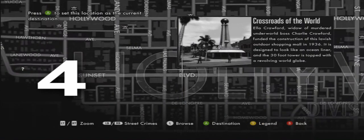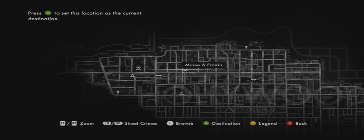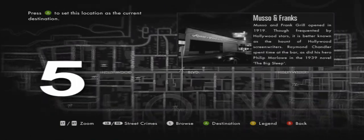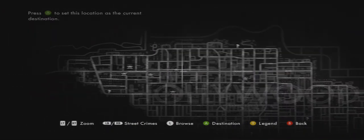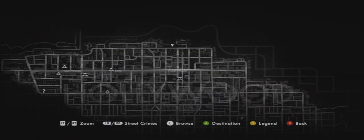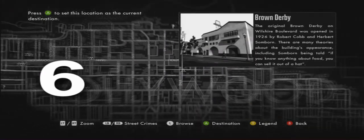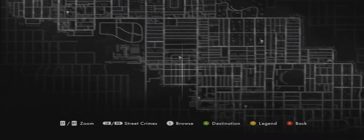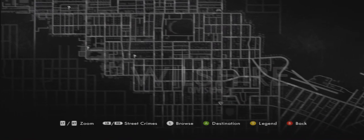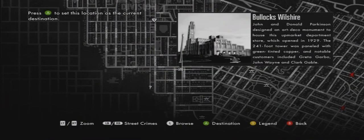All I'm doing is zooming in on each landmark. When I zoom in, you can see the image of the landmark, the description, and the name of it, so you can get all those details. You can also see every street name surrounding the landmark. This should make it really easy to pull up your map in free roam and pinpoint these areas — drive to them, or have your partner drive by holding down Y for fast travel.